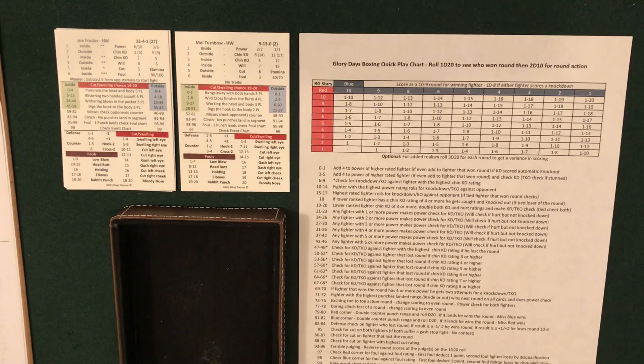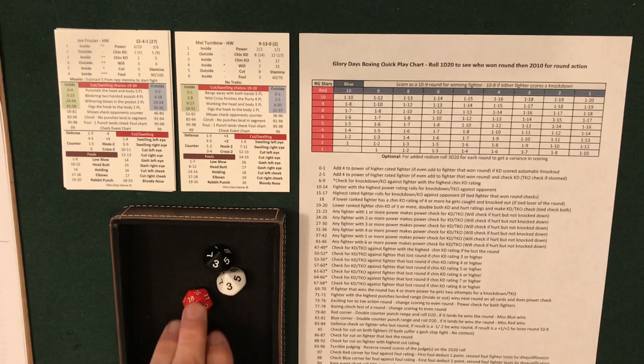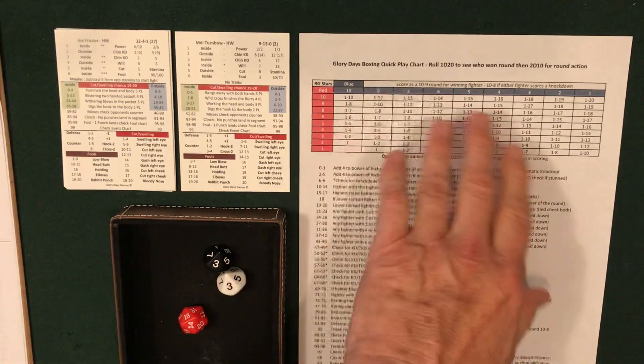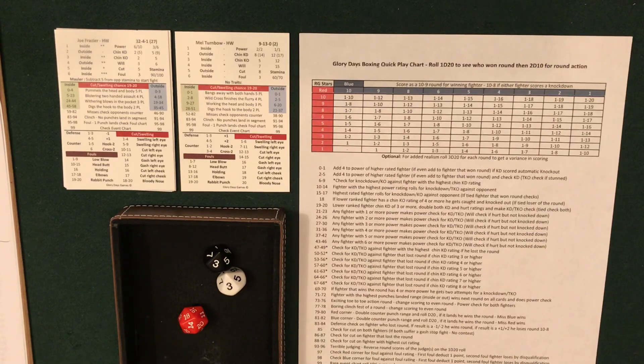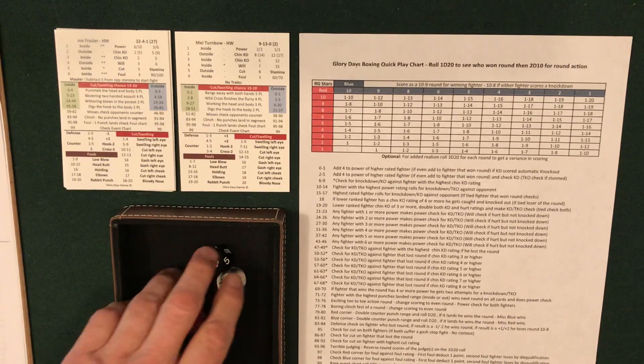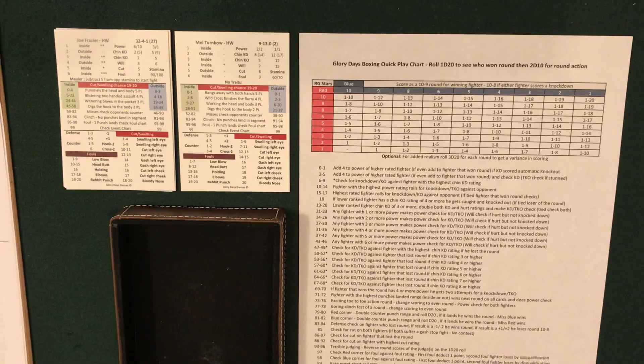When rolling for round scores, you can roll three 1d20s to bring in more variety with the scoring. Because all four opponents in the first four fights should defeat Turnbow easily, I'm going to use only one 1d20 for those four fights. When we get to Douglas-Johansson and Frazier-Douglas, I'll incorporate all three d20s to simulate three judges and the differential in scoring that can occur.